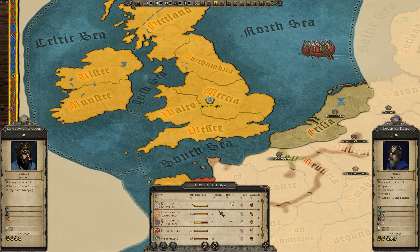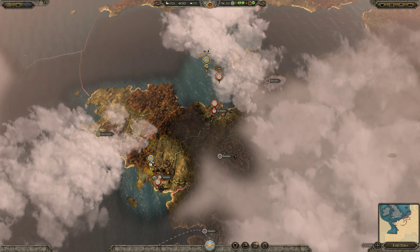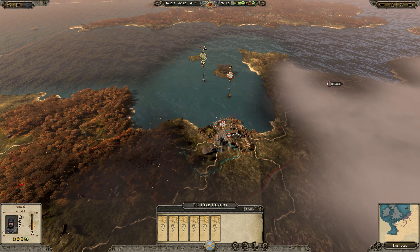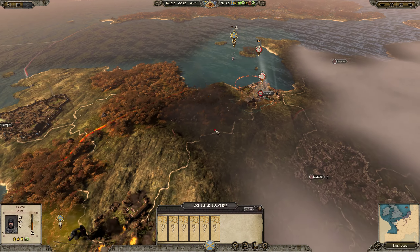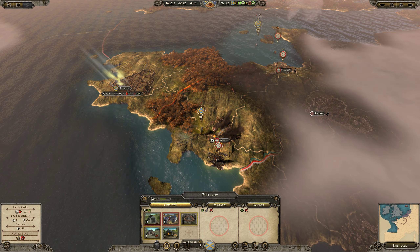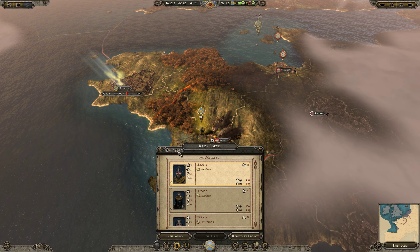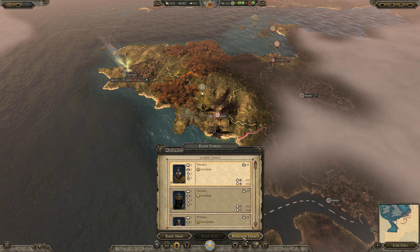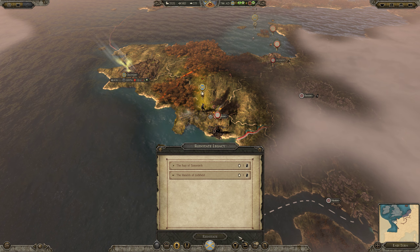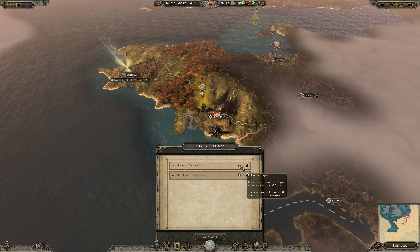A quick look at diplomacy again. You don't care about me — Kingdom of Charlemagne. There is a small detachment, six troops. Are you going to reinforce them? Hopefully not. I could raise a force here. I have such terrible generals available. Revive the name of one of your defeated armies — the Fury of Tamworth. Interesting. I don't think I need to do that.